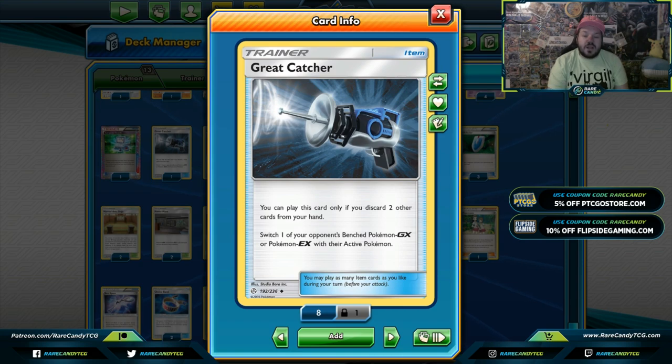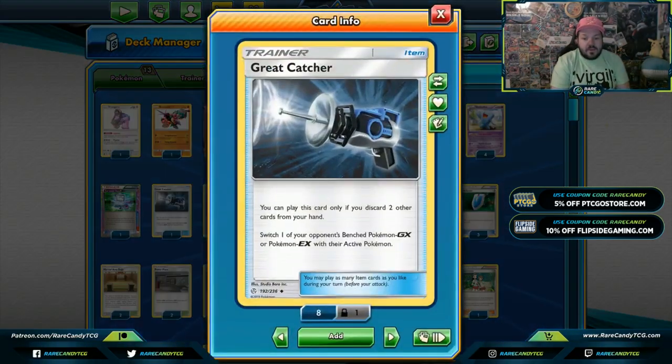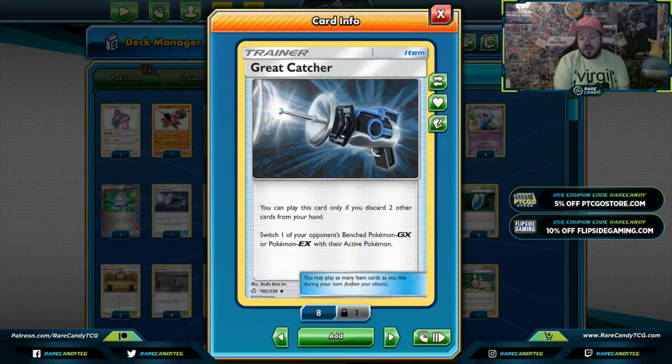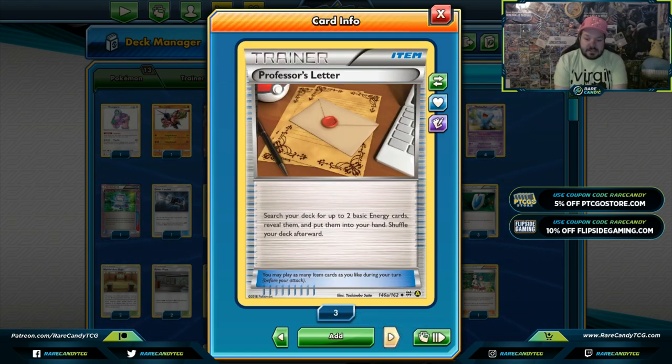With Great Catcher, if you need a Strong Energy to complete a knockout and can't play Guzma in the same turn, this card gets you to your win condition quicker. The upside is your GX and EX Pokemon — specifically Primal Groudon — can't be brought up by it either. Great Catcher is entering from Cosmic Eclipse and looks to be very strong in Expanded. Nest Ball is a great search card for basic Pokemon like Diancy, Hitmonchan, and Wobbuffet.